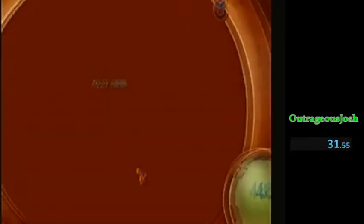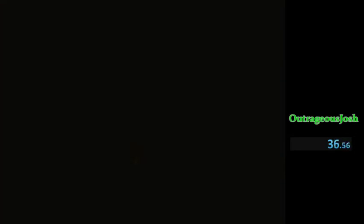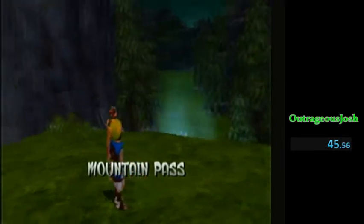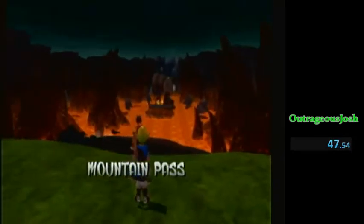And then we're going to pause buffer. Everything should deload. Now it says you're in Boggy right now — you're going to keep pausing. Now I'm in Mountain Pass. This is good. I am past Klaw, and I don't need to do Klaw Skip.